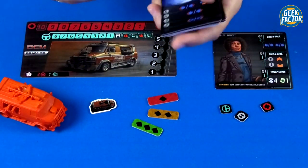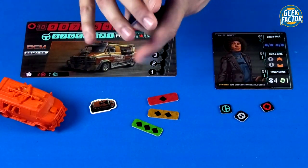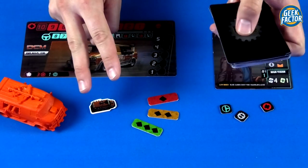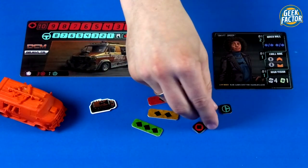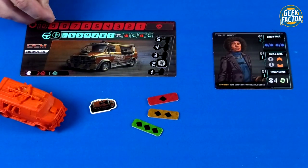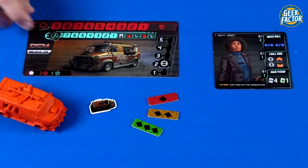You will have a deck of mixed vehicle cards and weapon cards. Make sure every player ends up with six weapon cards: two from the front, two from the middle, and two from the back. Now each player places their tokens: the gear token on number two, the condition token at its maximum value of ten, and the handling token at its maximum of eight.